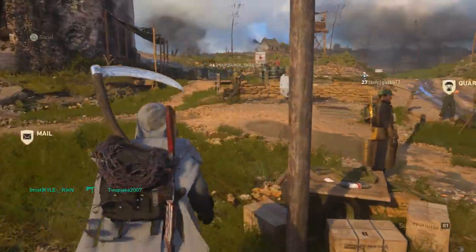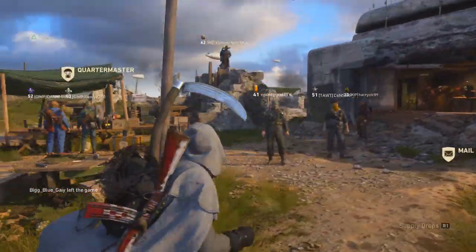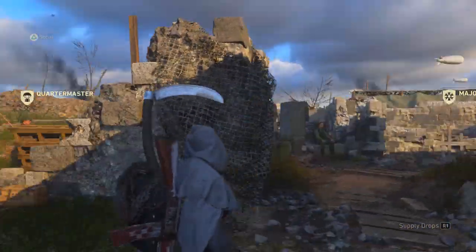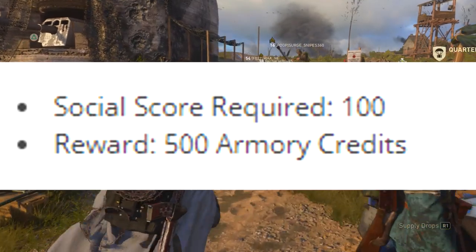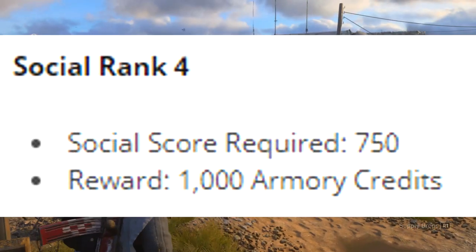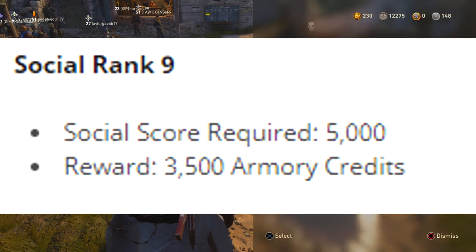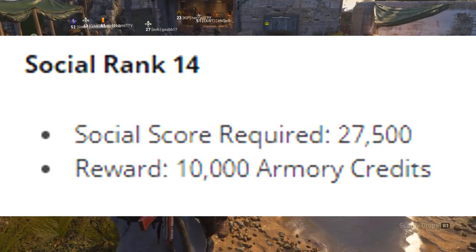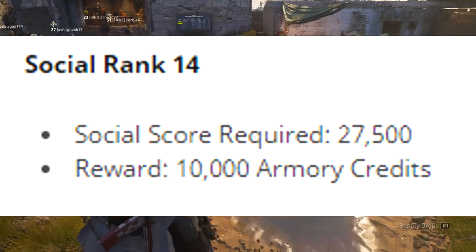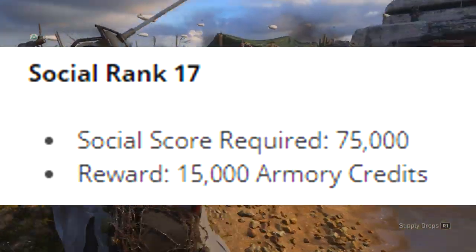You also get Social Score up by watching other people open up Supply Drops. Social Score is very important: once you get to your first level the reward is 500 Armory Credits. At Social Rank 4 you get 1000 Armory Credits, at level 9 you get 3500 Armory Credits, at rank 14 you get 10,000 Armory Credits, and at Social Rank 17 you get 15,000 Armory Credits.